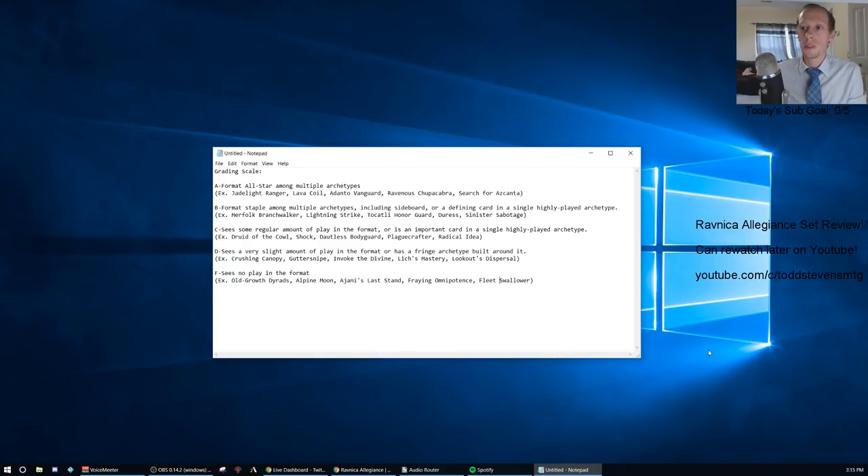For a B, that'd be a format staple among multiple archetypes — a card you'll see a lot in the format, including maybe sideboard cards, or a defining card in a single highly played archetype. So you're looking at like Merfolk Branchwalker, Lightning Strike, Tocatli Honor Guard, Duress, Sinister Sabotage. Those would all be Bs. Teferi could get its own grade basically — there would be a couple other A-pluses, like History of Benalia and Niv-Mizzet.